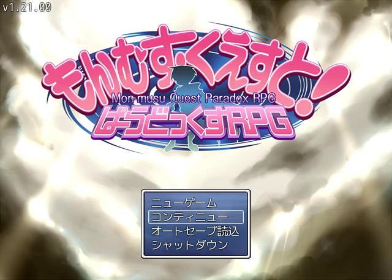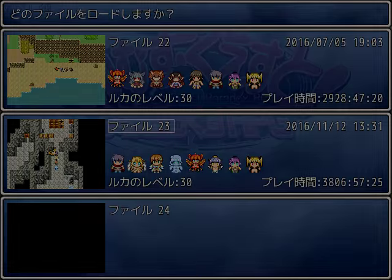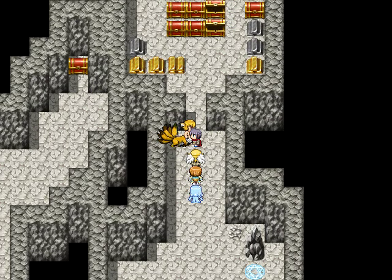Greetings YouTube, this is BJ Black and I'm doing another video of Mon Moose Quest Paradox RPG Catalyst Chapter. I did get one question I want to answer: asking if I use Cheat Engine to get my stats up. The fact is I do not use Cheat Engine to manipulate my character stats. You can see here in my save file in the lower right the playtime I have — that is three thousand eight hundred hours, or in excess of twenty entire weeks of playtime. I didn't do all of that with my eyes on the screen, I have a bot for that, but the fact of the matter is this is all legally valid.